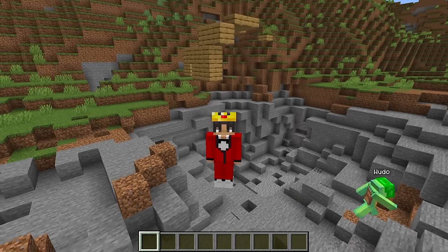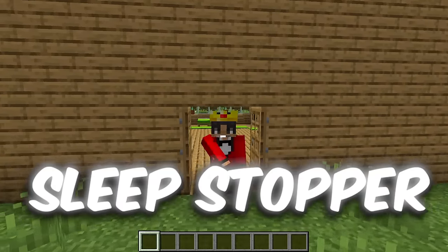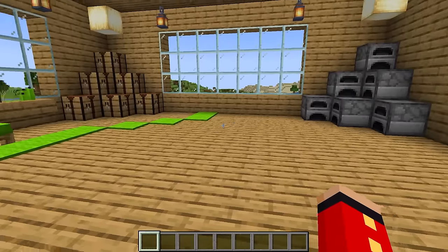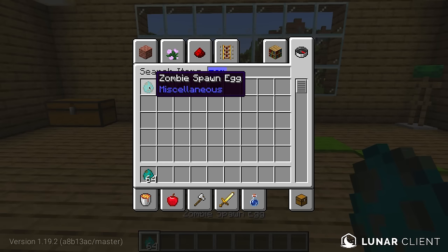But the next one is going to be even better. And this next one is called the Sleep Stopper. This prank is going to make it so your friend gets no sleep in Minecraft. For this one, all you need is some zombie spawn eggs, an anvil, and a name tag.